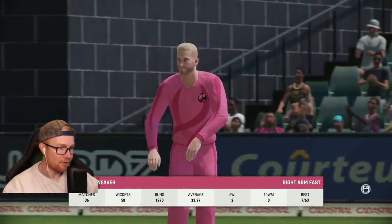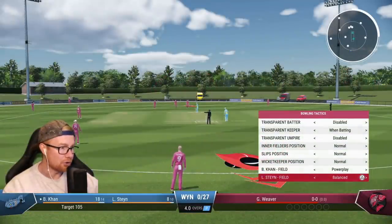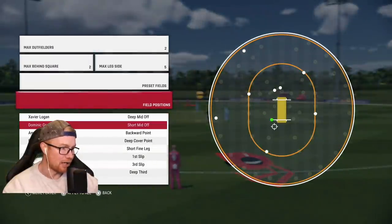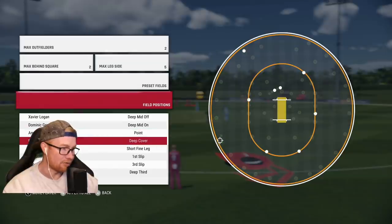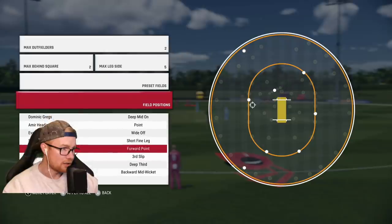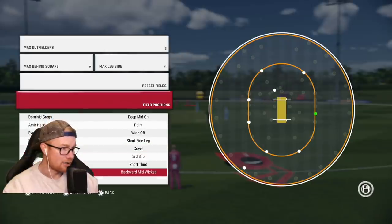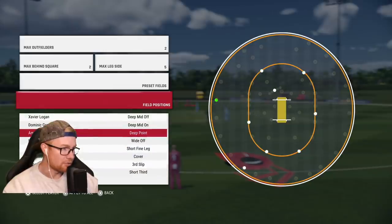Now we're about to roll the arm over — 58 wickets at 33.97, none for 27, chasing 105. Not good. It's always interesting to see how we go with the ball after a patch, because initially we didn't take wickets at all, then a couple of patches later we were taking them for fun. Not sure what to expect here. Going with our normal field — two men out on the off side.